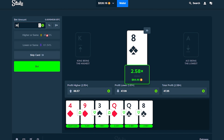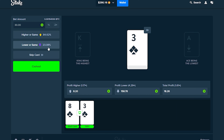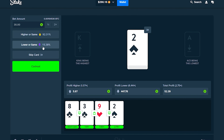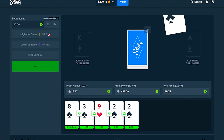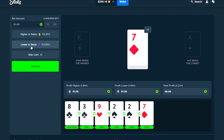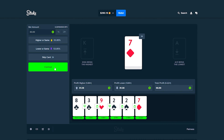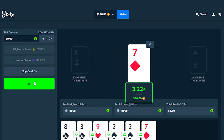Let's up this to $30. If you guys have any strategies or if I'm playing this wrong, let me know in the comments — I've only watched a couple videos on this. Keep going — yes, yes, yes! On a $30 bet at a 3x, I'll go ahead and take this. $66 profit on that. We're almost at $400!